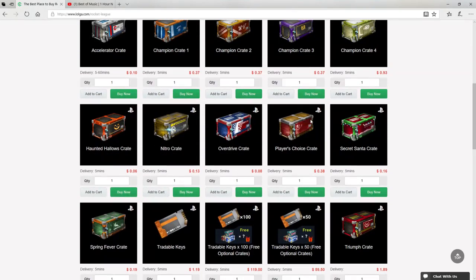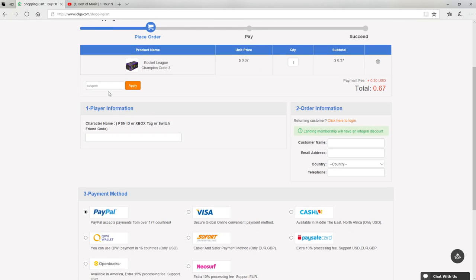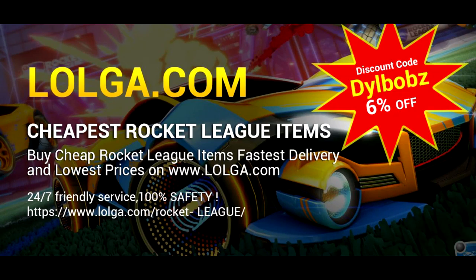Before we start the video, I'd like to shout out Logo.com for sponsoring this video. They have an awesome site where you can buy a bunch of in-game currency and items, including all your favorite Rocket League items. Make sure you use code DillBOBS to get an easy 6% off your orders. Check out the site — there's a link in the description. But for now, enjoy the video.